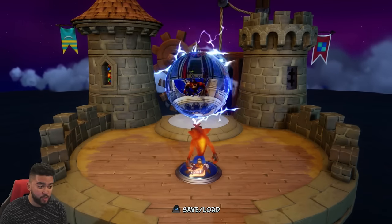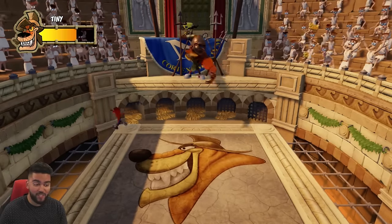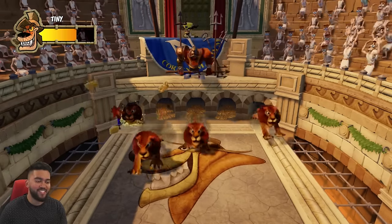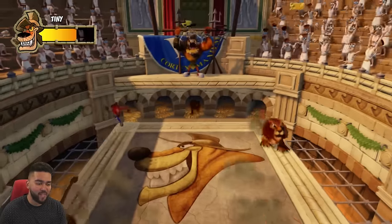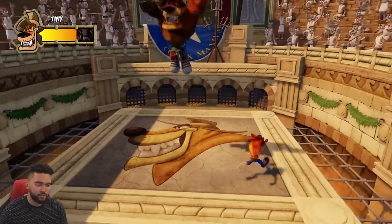It is time for our first boss, Tiny Tiger. Very easy boss here — we just run in the corner, and it's hilarious. This was a glitch in the original game where this wasn't intended, but in this remaster it's intended. They just throw cheese at you — easiest boss fight in the game, of course being the first boss.